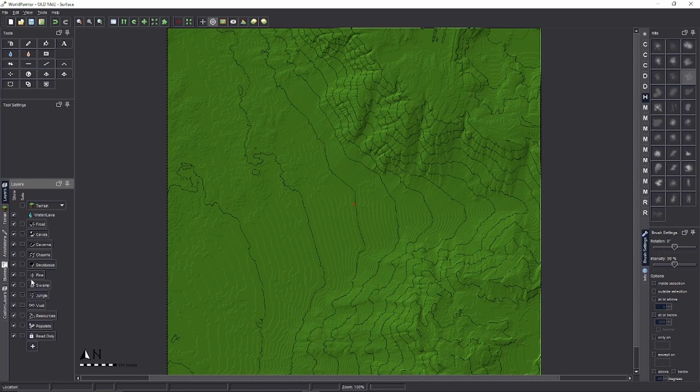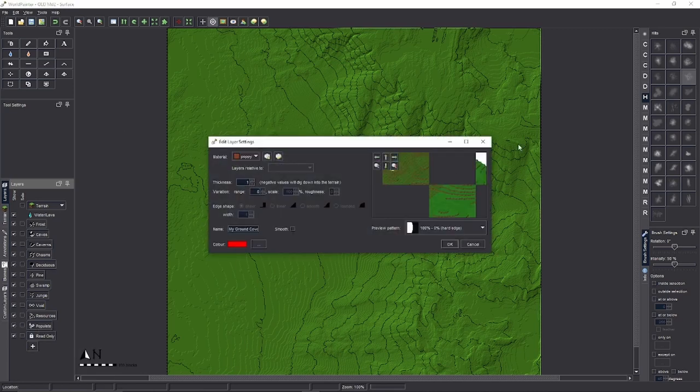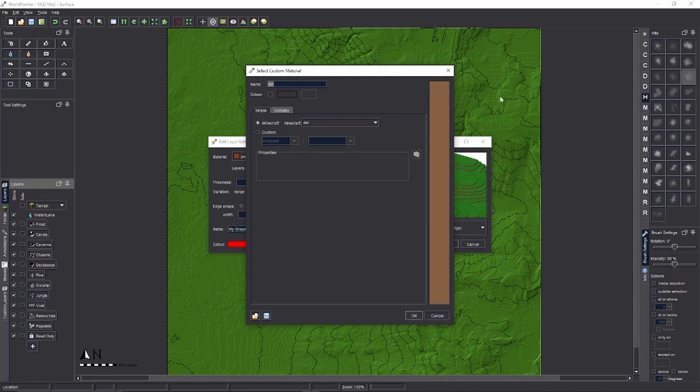You're going to click on that little plus symbol down here under layers and click 'Add a Custom Ground Cover Layer' — same way as you would add layers like layered grass to your terrain. Then click the little Lego brick.